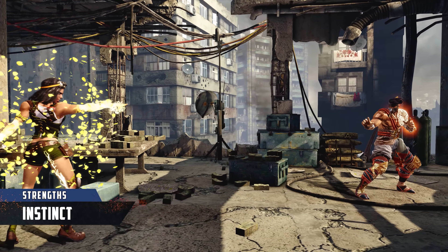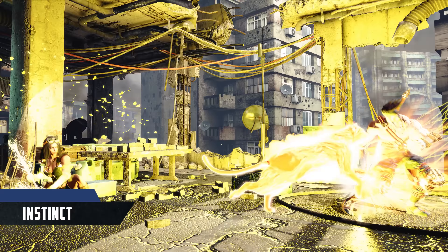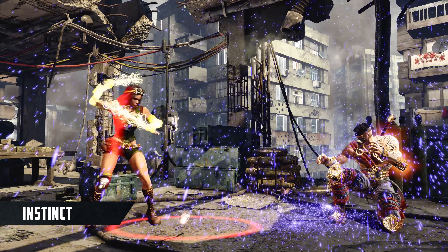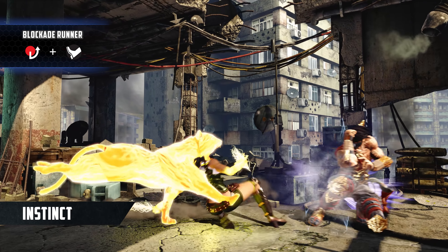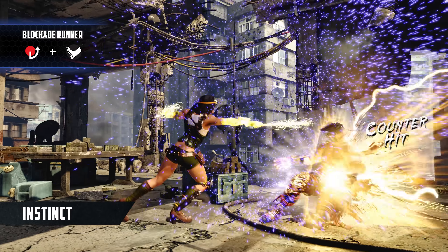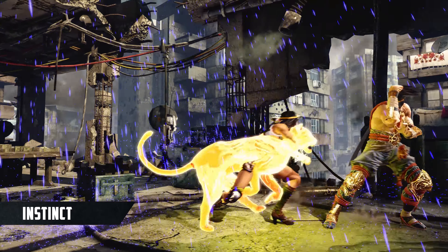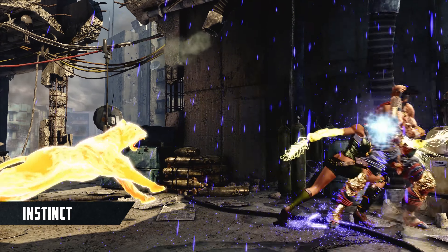During Instinct, Orchid summons fire cats with the press of a button. These flexible assists even further enhance her neutral — for example, making the unsafe blockade runner slide attack a safe way in — and her pressure becomes monstrous, especially in the corner with repeated safe mix-ups.